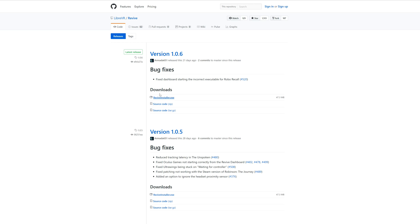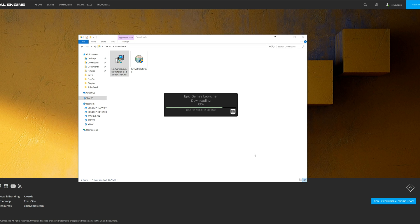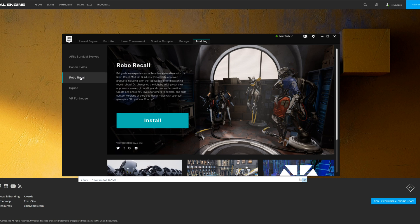First, download the links from the description below. This will be your Epic Games Launcher and Revive. Revive is a program that will allow you to play Oculus Rift games under HTC Vive or under RiftCAT VR setup. Now install the Epic Games Launcher in the default location. Once that's complete, this window will open up and then you can install the Unreal Engine. You can just download and install that into the default location. Then we'll click on Modding at the top, then click on Robo Recall on the left-hand side. Once that's finished, you can click on the big install button and then let the entire game load.